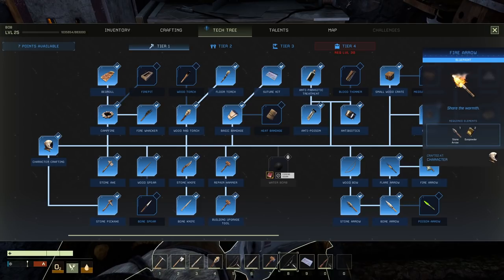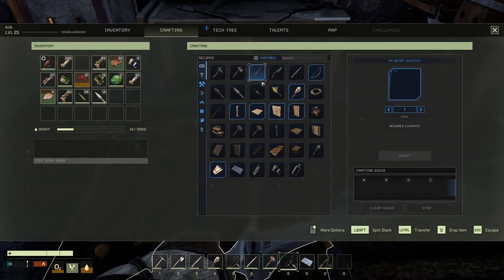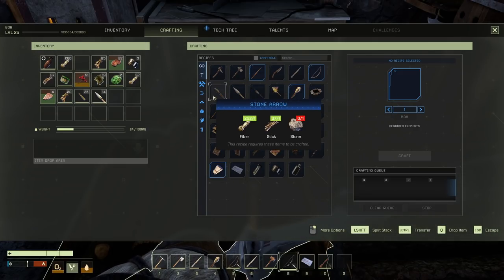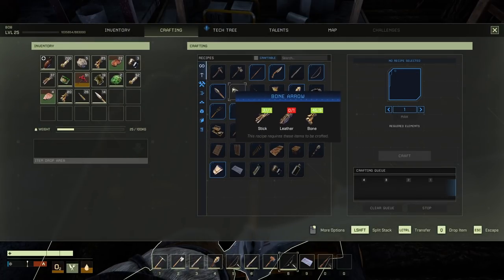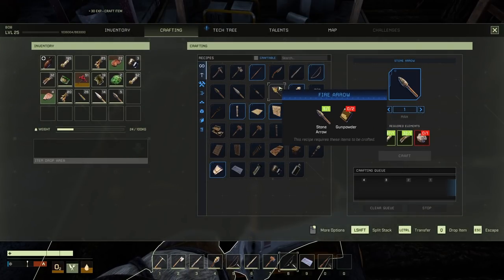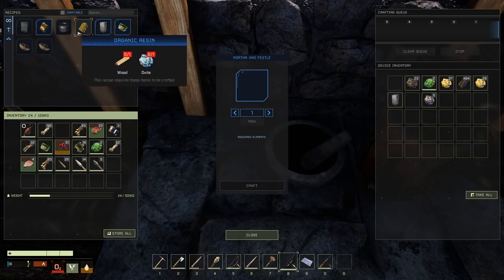Poison arrow. Fire arrow. I haven't tried a fire arrow yet. We need a few stone arrows for that, and we need a few stones. Stone arrow. Fire arrow — we need some gunpowder. Trying out all the new things. Gunpowder — we'll make a bunch. It's pretty slow to make.